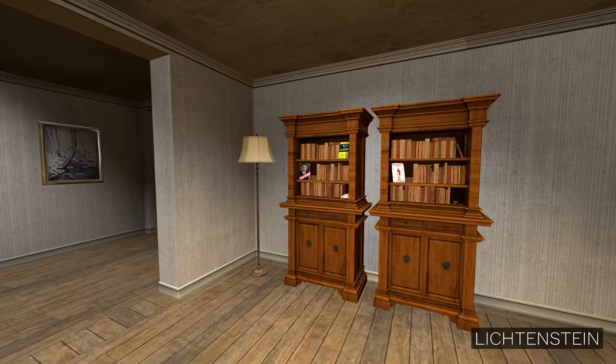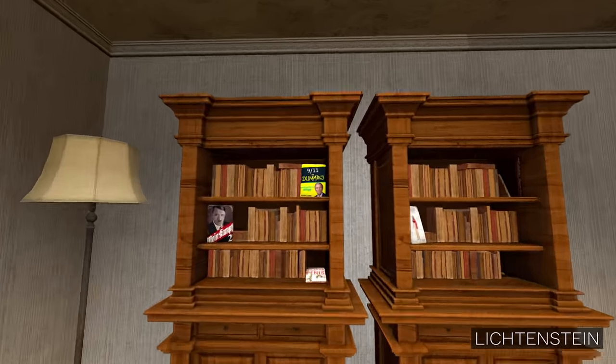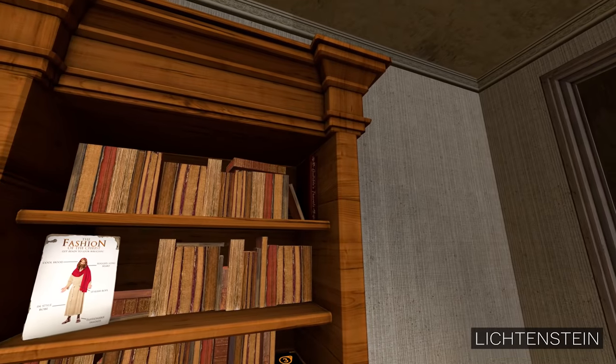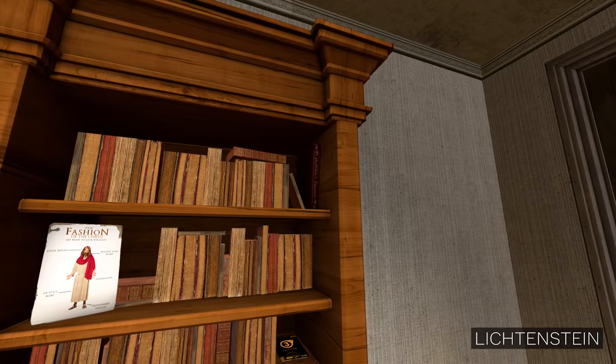I don't exactly remember which one it was though. Mein Kampf 2? No. 9-11 for Dummies by Jordan? No. Enlarge your penis in 30 minutes. Oh? Ah, there it is — Gullible's Travels. So you just press E on it.